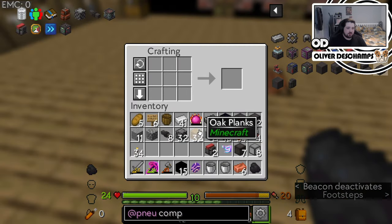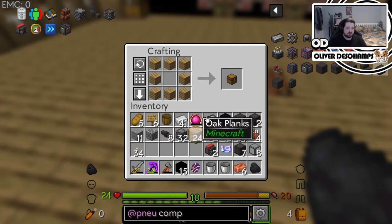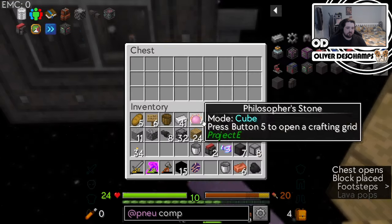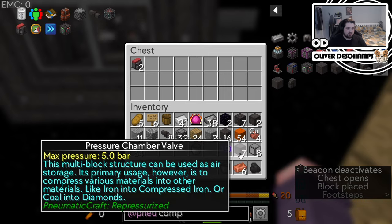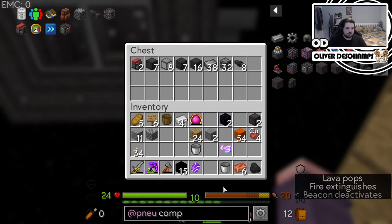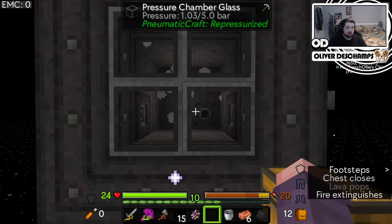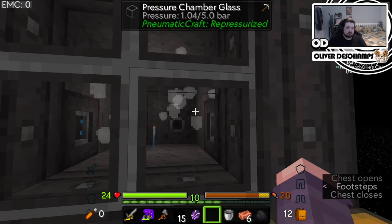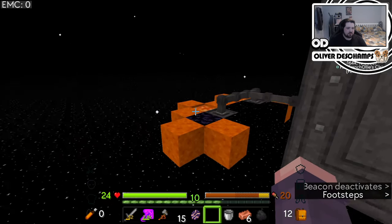What we could do with right now is possibly a chest dedicated to this stuff, because we're getting a lot of things now. Pneumatic, pneumatic, pneumatic — there we go. It's already going in though. I'm not pressurizing that quick.